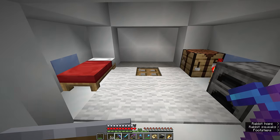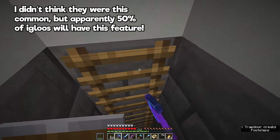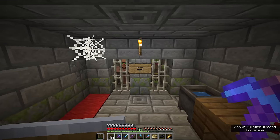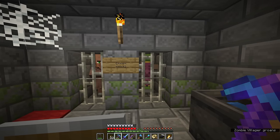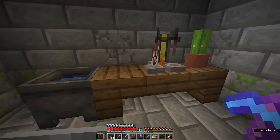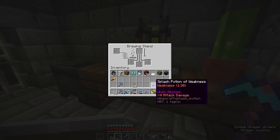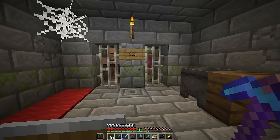Luckily for us, the first igloo we encountered does have a trapdoor. This trapdoor occurs in a small percentage of igloos — not all of them, but some. As we head down here, we find people have been here before. We start to hear a zombie villager, and you'll notice there is a zombie villager and a regular villager in adjacent holding cells, with a sign with arrows pointing between the two of them. You'll also find a cauldron, a brewing stand with a splash potion of weakness, and a chest containing golden apples and extra supplies.